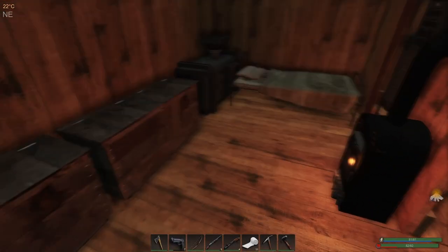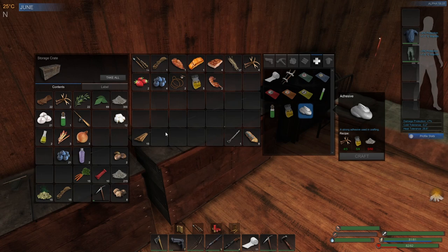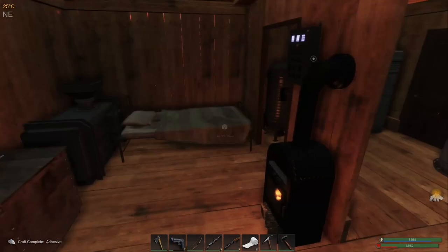Let's make the adhesive. To make the adhesive, we're going to need antlers, which we've got, biofuel, and some ash. Nice and easy. And it should make five. Yep, there we go - five adhesive.